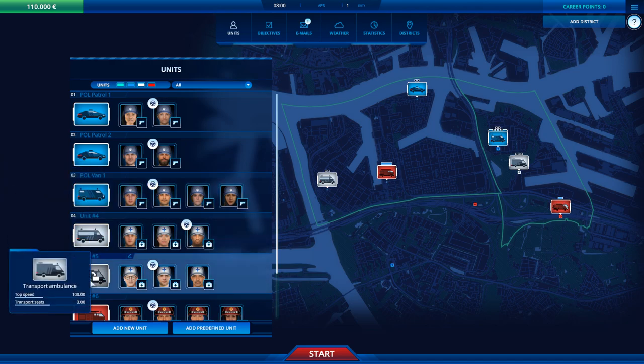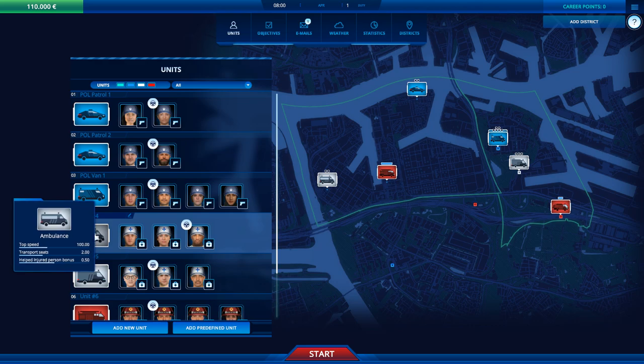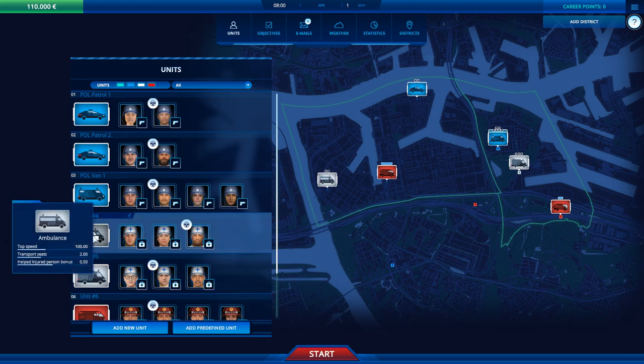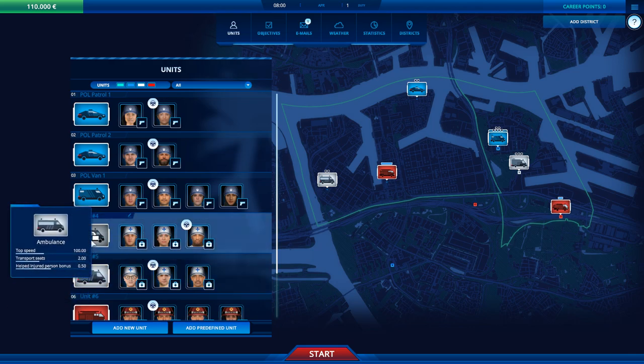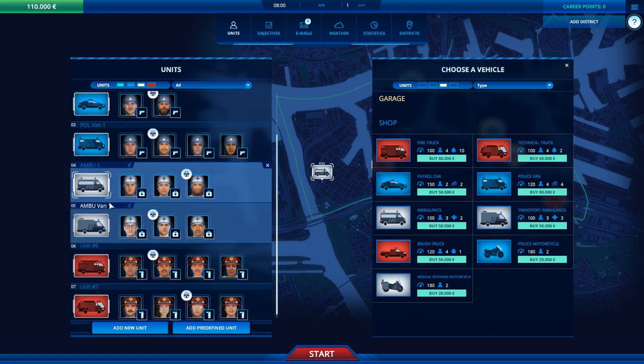Then we have two ambulances. One ambulance does 100 top speed, can transport two people, and has a helped-injured-person bonus of 0.5. The other has the same top speed of 100 but three transport seats; however, it does not get that helped-injured-person bonus. So this is going to be Ambu One and Ambu Van. I expect to have a lot more of them.